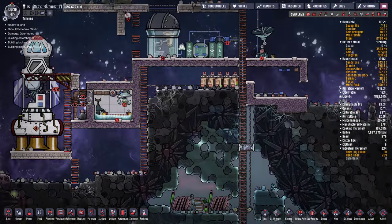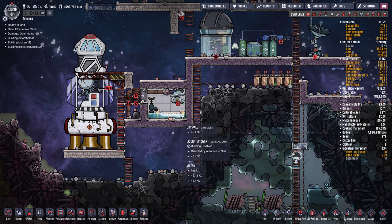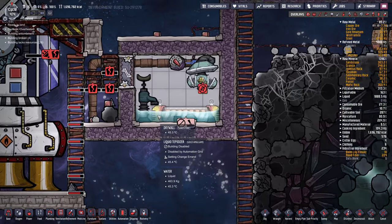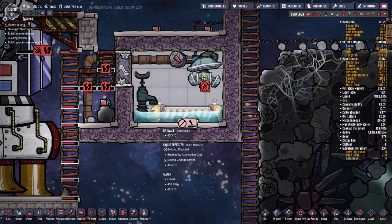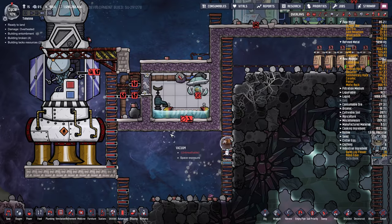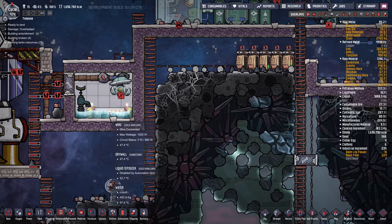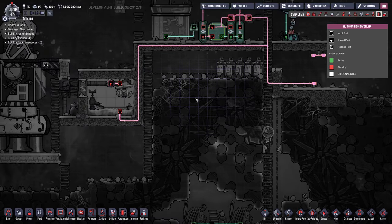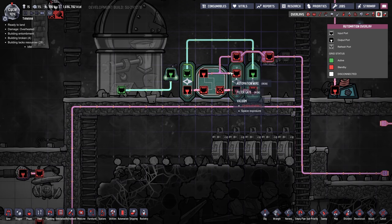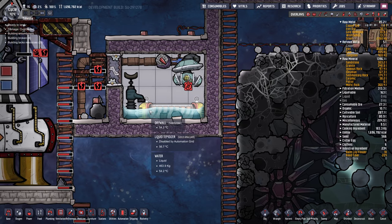We're just going to keep doing launches, but I need to feed it with some more steam. So we need to turn this thing on — enable that, priority eight. That should cook the water in here. We've got 463 kilograms — that'll cook the water and turn it into steam, then we should be able to pump it in there. The automation for this thing is hooked up to this monstrosity which is just flipping the signal back and forth, and that fools the liquid tepidizer into always being on.